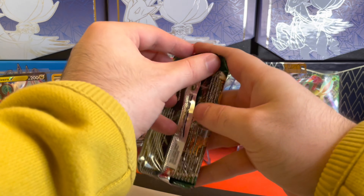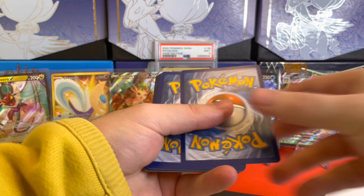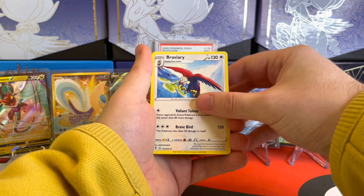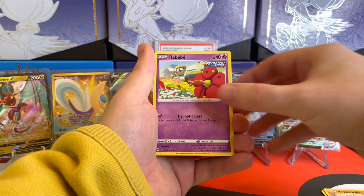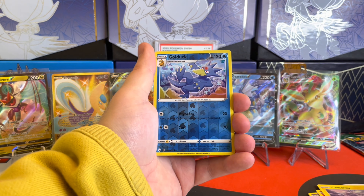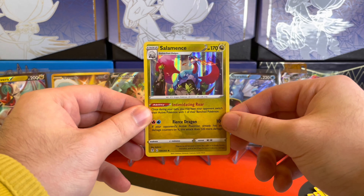We got our Umbreon pack here and we'll break this one open. We got our Code Card, four from the back, and this one starts with the Grass Energy. We got the Ribbon Badge, Braviary, Switching Cup, Roggenrola, Flabebe, Swablu, Litleo, Chinchou. Golduck as the Reverse Holo, and then the rare is a Salamence — and this is another rare holo! We'll go ahead and set this off to the side for our recap.